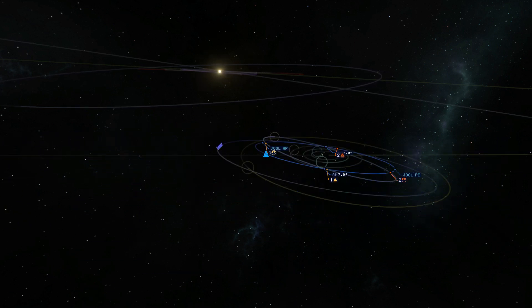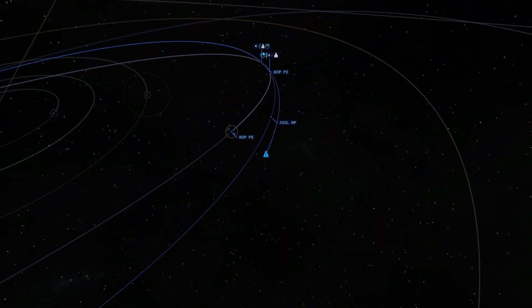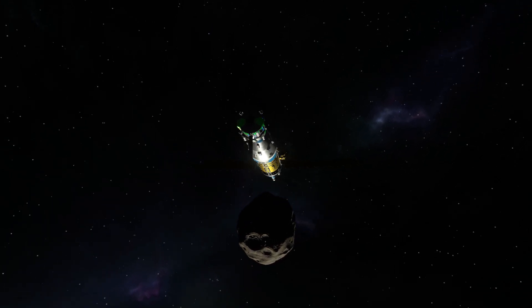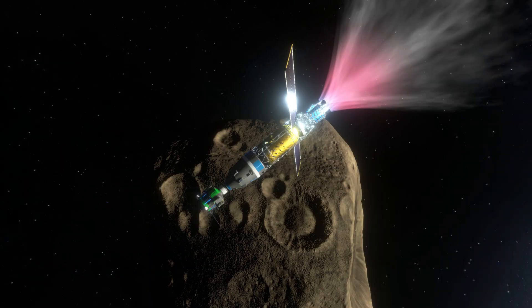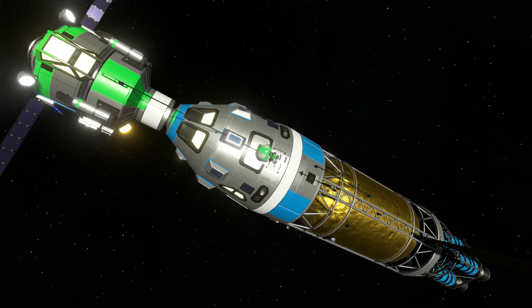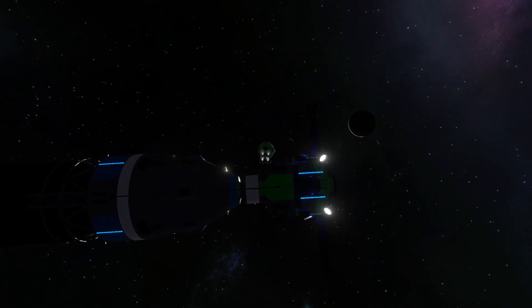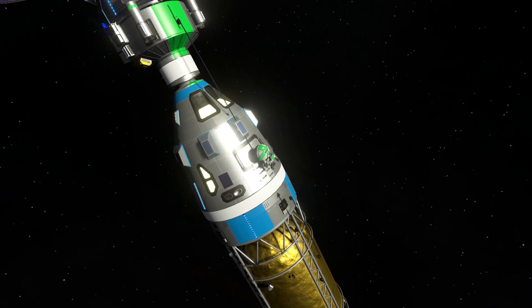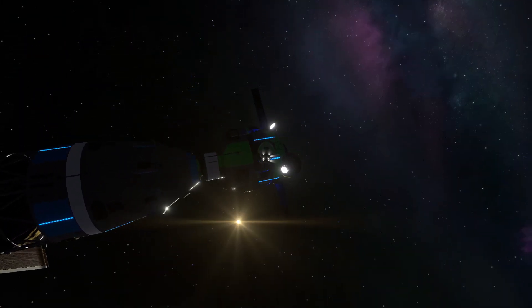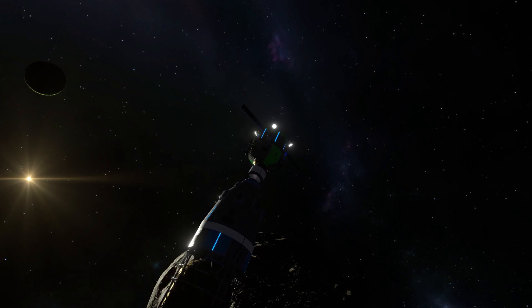It's been so long since I've done commentary, I can't remember what they're called. We need to get ourselves on a course to get into Bop's sphere of influence, and here we are just time warping in. Now we've got beautiful Bop right below us — a very nice view. Time to prepare to undock the lander and go down to the surface. I did some off-screen time warping to get everything in the right spot. Let's board our Kerbals into the lander — I thought I'd do it the realistic way and EVA them rather than transferring through fuel tanks.